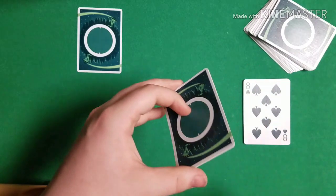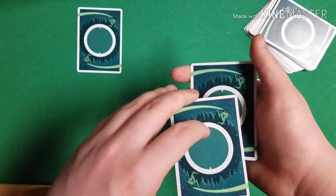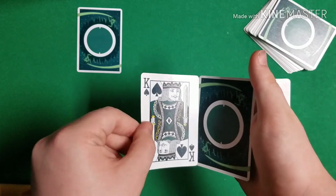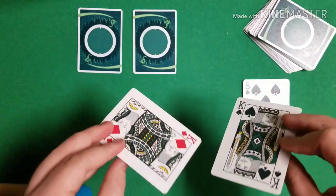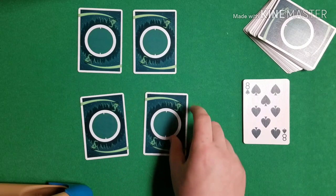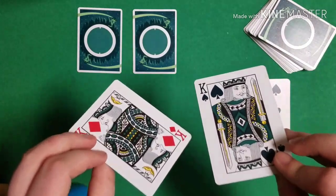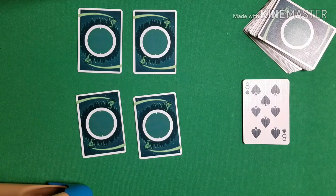Grab the cards in biddle grip, slide off the top card — you're holding a double. Flip it over as one to show a second king. Keep it nice and square, do another double lift, and set down what appears to be a second king but is actually the ace. Now you're left with the same two kings, so just take them, show them, and set them down. A quick tip: show the kings briefly — don't give the spectator too much time, because you're showing the same suits twice and you don't want them to notice.